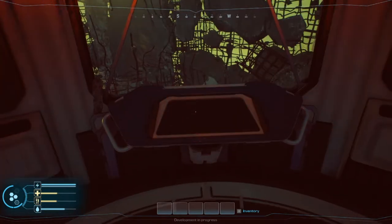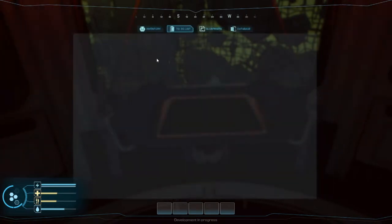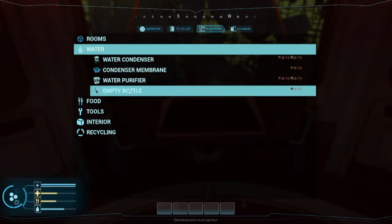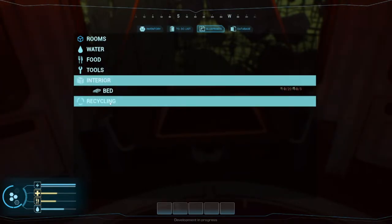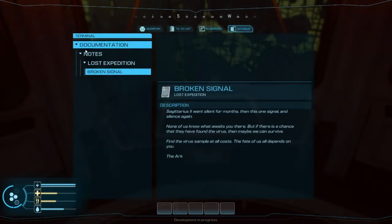So a couple things right out of the gate. You'll notice that this is very reminiscent of the PDA in Subnautica. You have your inventory, a to-do list which we'll fill out shortly, blueprints, rooms, things for water, things for food, some tools, interior, and some recycling. I'll be going over all of that in a little bit. You also have this database, which is very similar to the data bank in Subnautica — anything you scan or come across will be here for reference.